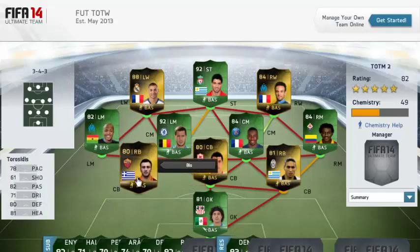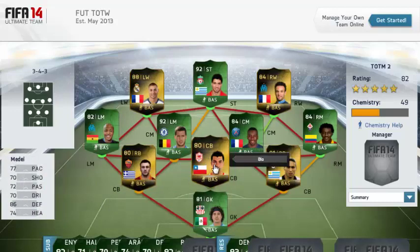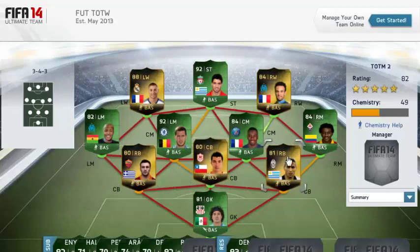At the back line we have Torosidis from Greece at right back — nice looking card, 80 defending and 81 heading on that one. We also have Medel as a centre-back, usually a central midfielder and usually silver. To see him gold and 80 rated overall at centre-back is pretty cool: 86 defending, 77 pace. He's a very viable player you can use in Premier League squads, even though Cardiff are no longer in the Premier League.